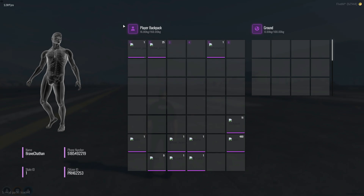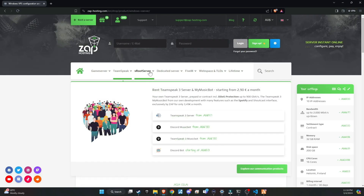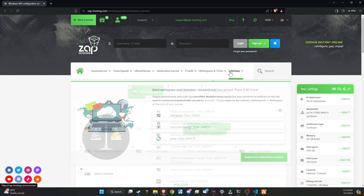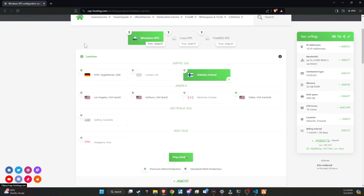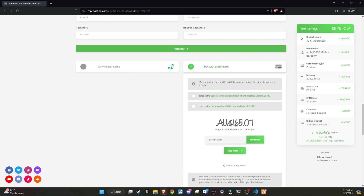Stay tuned as we walk through the steps to get this update up and running on your server. Make sure to check out Zap Hosting, renowned as the top hosting provider for your server needs. They offer a wide variety of products that can be customized to suit your preferences. Don't forget to use my redeem code at checkout to receive a massive 20% discount. You can find the code in the video description.